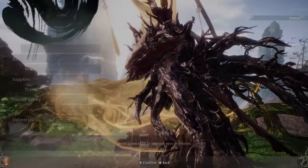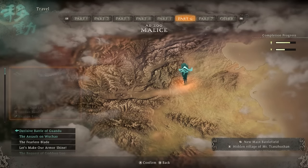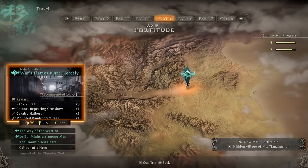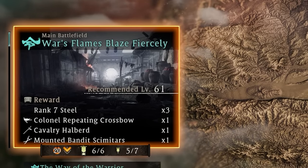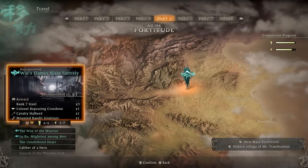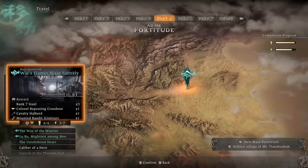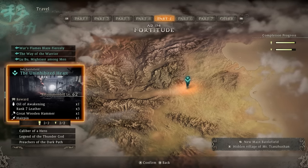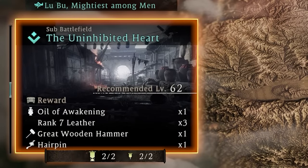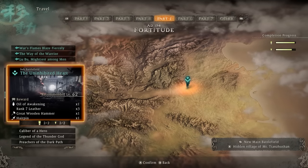If you ever run out of upgrade materials, there's a fast way to get more. You'll want to farm them originally from the missions themselves — so if I need rank seven steel for my weapon, I'll come here and farm rank seven steel. You can see I get three by completing this mission, and you also get rank seven materials throughout the mission by looting loot spots, chests, etc. By far the fastest way to get upgrade material is to do sub battlefields, which are literally about ten times faster than the main missions.